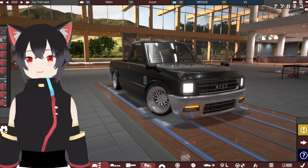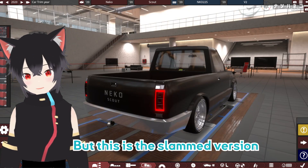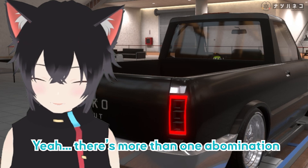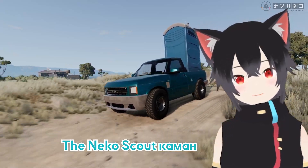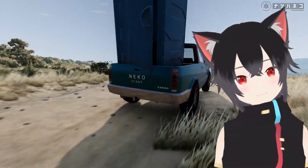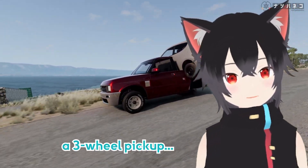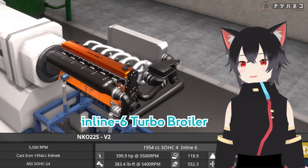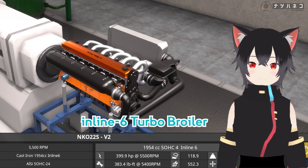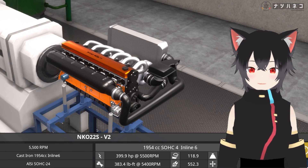Now it's my turn. This is the original Neko Scout, but this is the Slam version. There's more than one version — for example, the Neko Scout Kamen, an off-road Neko, and the Neko Scout 3, a three-wheeled pickup. This ultra-reliable pickup for all is powered by an inline-six turbo broiler, producing 399.9 turbo kitties and 383.4 pound-feet of turbo purrs.